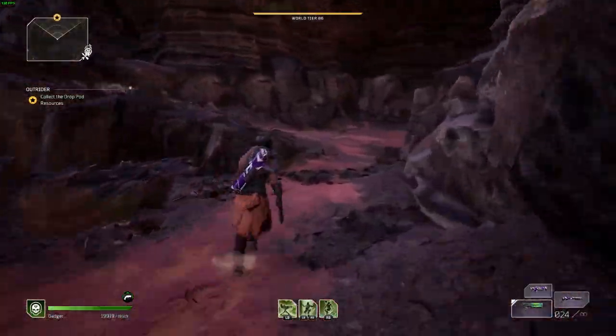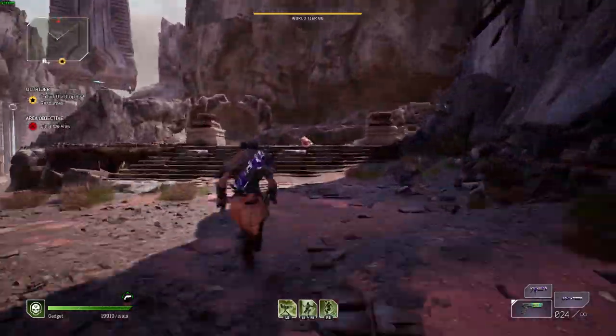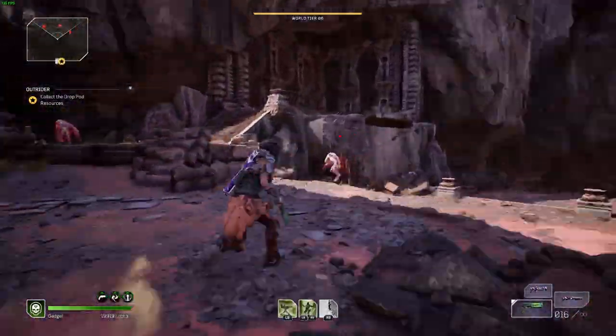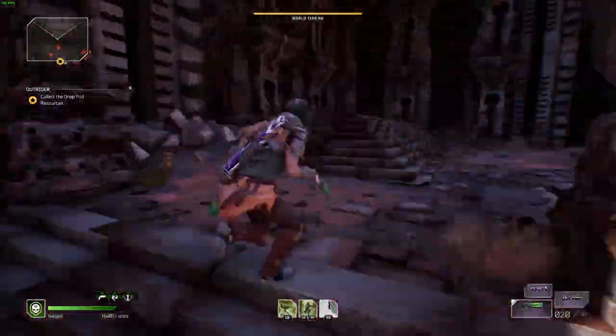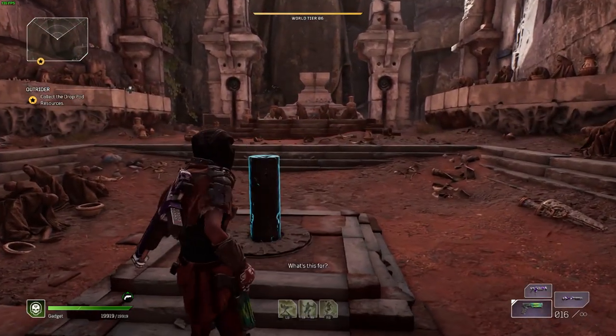Up here on the left is our first stone — we're going to interact with that, no problem. Then we're going to go back down to the fork in the road and head over to the other side down here by the canyon entrance. You are going to have to clear out the enemies in order to interact with the stone there, so make sure you do that.